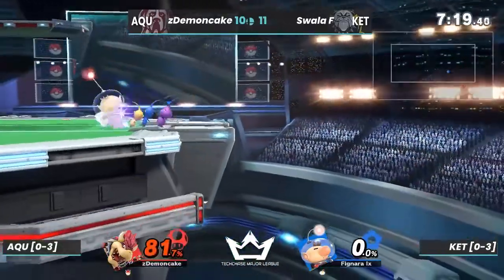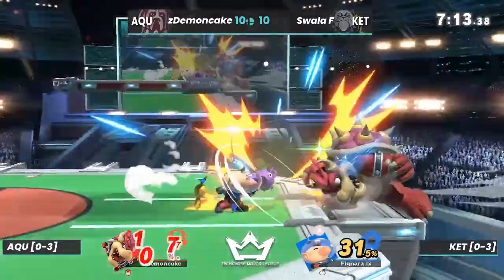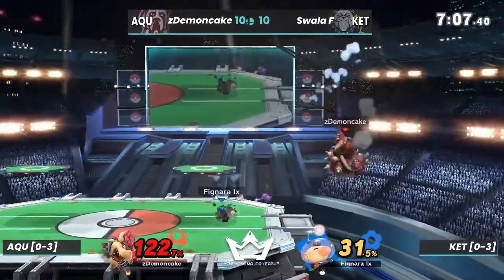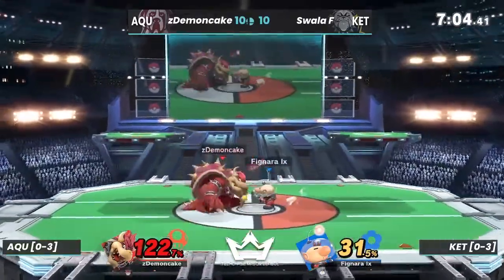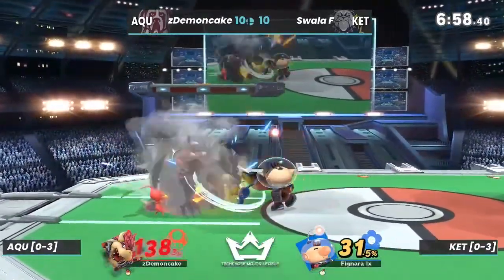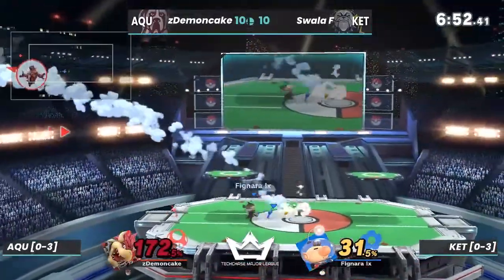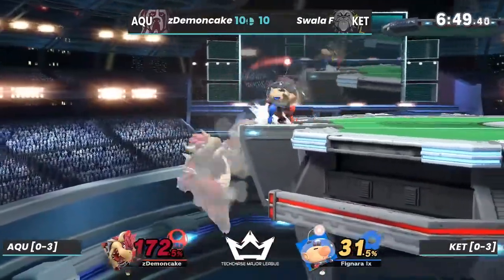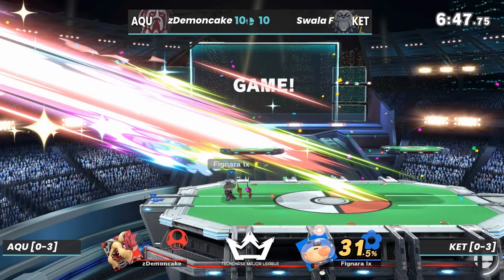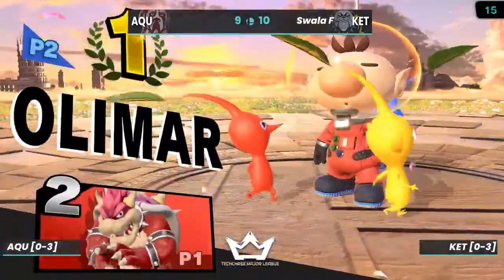We got a four-throw here, Demon Cake at 81 percent — gets the back air racking up the percent. Edgeguard opportunity — no, not really. I think it's hard to edgeguard Bowser; the up-B is kind of deceiving. But if Olimar could get either a purple throw or the yellow off stage to prevent the up-B or catch a jump — as I say catching — he gets the roll read with the f-smash. Read that like a book!